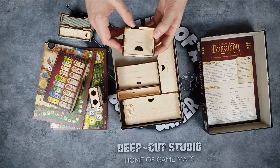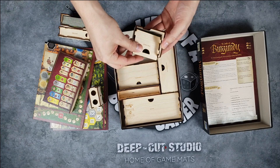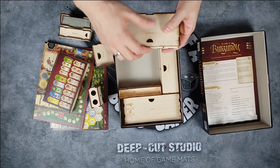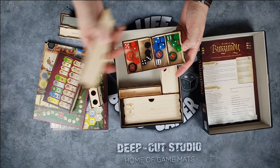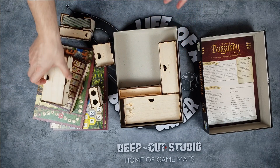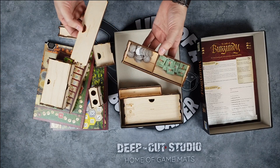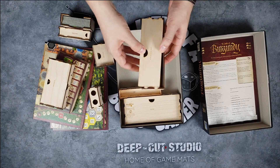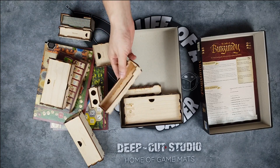There's a bonus box where you can keep all the bonuses you win throughout the game. There's also a player box — each player's everything is stored in here, so each player takes one of these. I also keep the white dice in here. Then there's the coin and worker box — you can just take all of that out, put it on the table within everyone's reach, and you are ready to play.